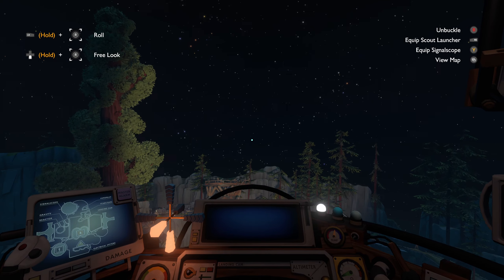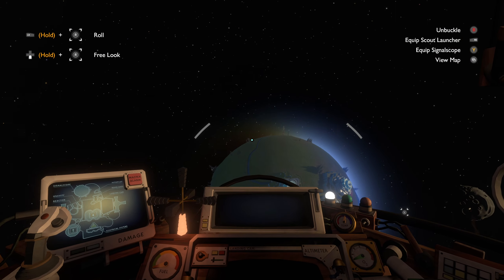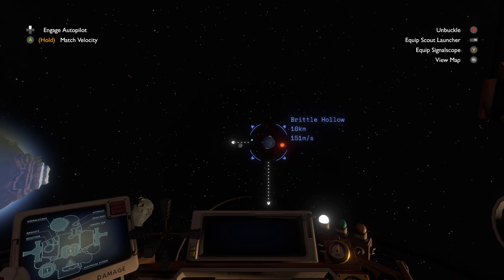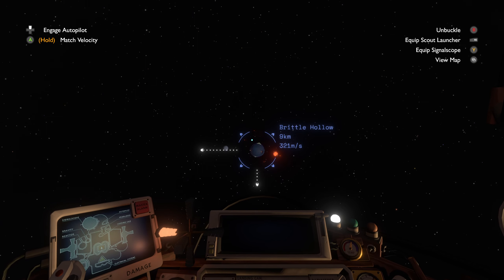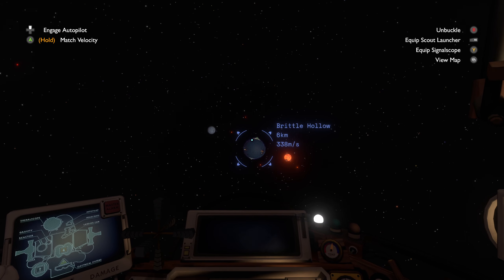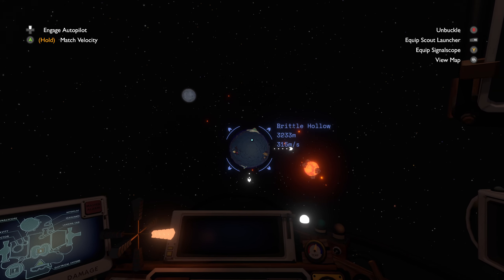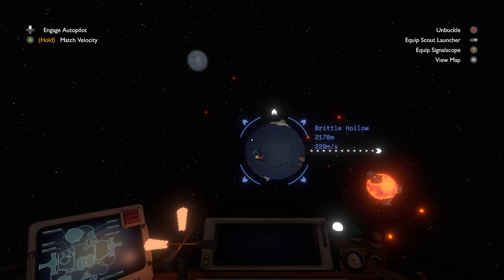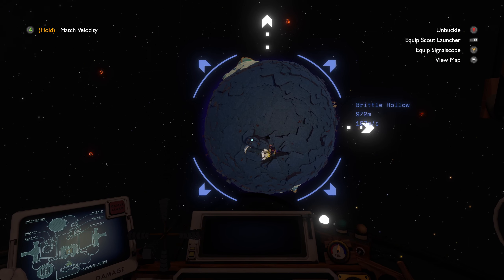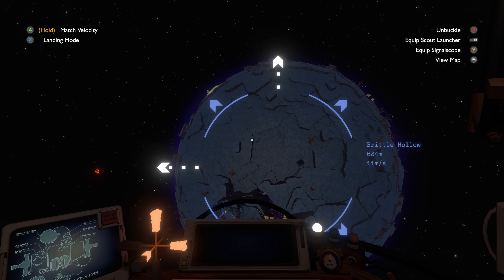All you had to do was go three stalactites over and there was a launch pad right there waiting for you. But honestly, after trying that, I'm pretty sure this actually is the way it's supposed to be done. It's just too convenient that you can basically jump down towards the black hole and fling yourself up on just the right side. This is not how the Nomai had to do it, but we make do.